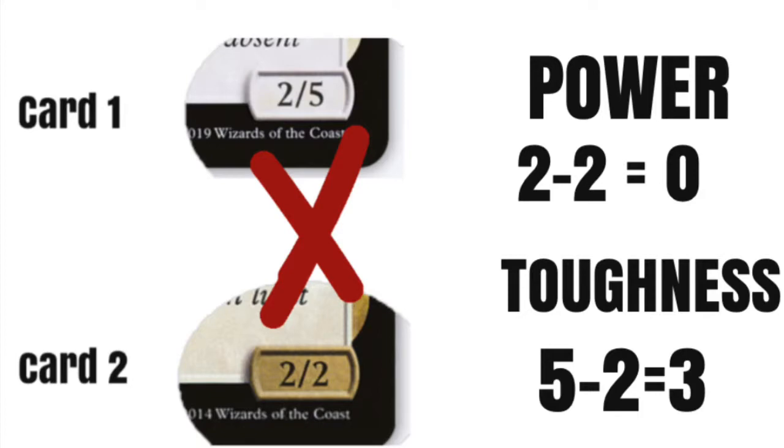Card 1 would survive and card 2 would die and go to the Graveyard. Because card 1 has a Power of 2 and card 2 has a Toughness of 2, that would equal 0 and card 2 would die. For card 1, they have a Toughness of 5 and card 2 has a Power of 2, leaving card 1 with 3 Toughness, keeping it alive.